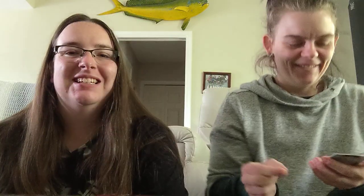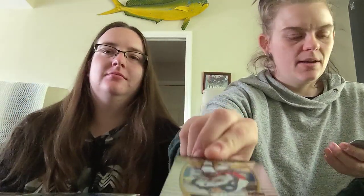This is my second-to-last pack. I've got a rookie of Trent Frederick of the Boston Bruins. Marc-Andre Fleury base card. An Open Ice Allure card of Jonathan Drouin. Jordan Binnington of the St. Louis Blues, and it's a white rainbow parallel. Seth Jones of the Blue Jackets base card. And my final card is Adam Fox, rookie New York Rangers.